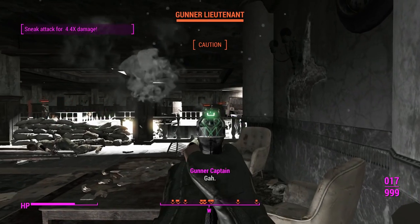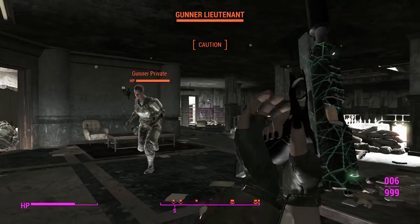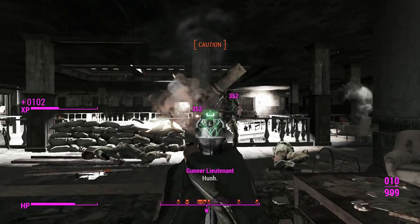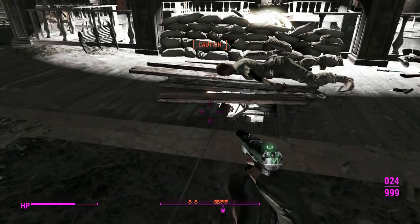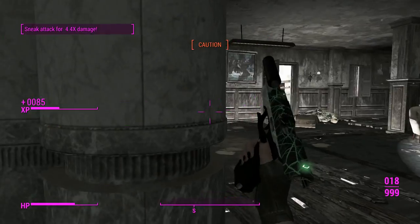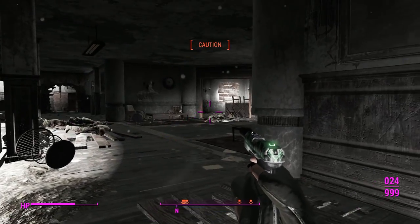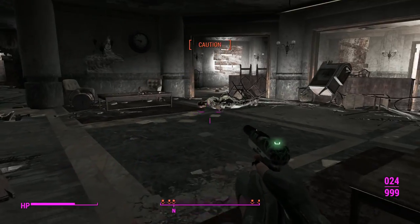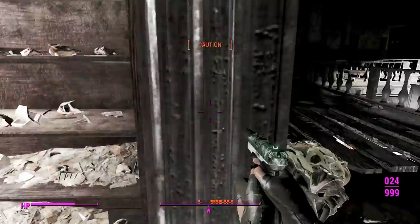You know those boss fights where you can find spots where they can't hit you in video games and you breeze through easily? Well, this is kind of the equivalent of that. We're gonna get these sneak attack criticals until the cows come home. Everyone's panic firing at me at this point, but nobody's hitting me. They sort of know where you are — they'll fire generally in your direction, like a ballistic path — so they're kind of on the money, but they aren't, which is really strange.